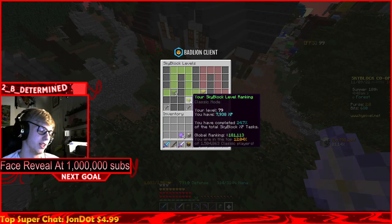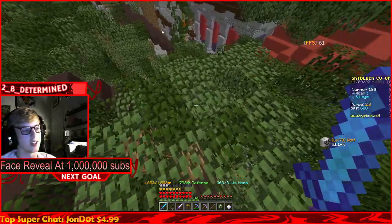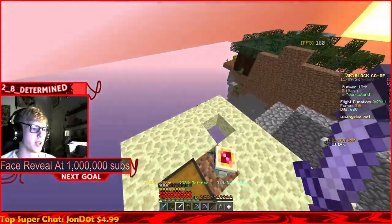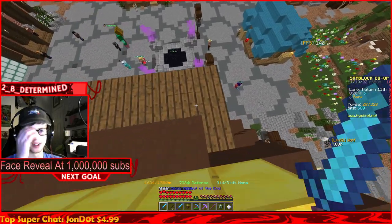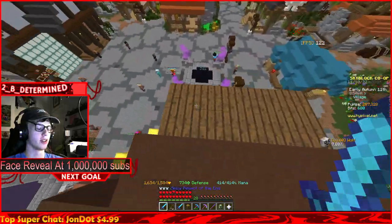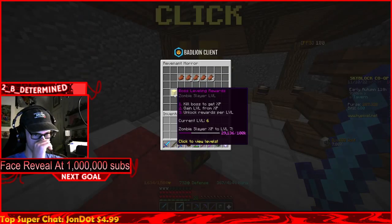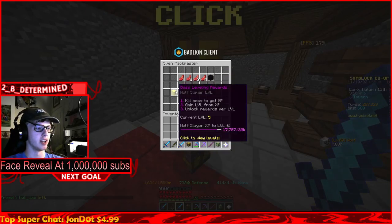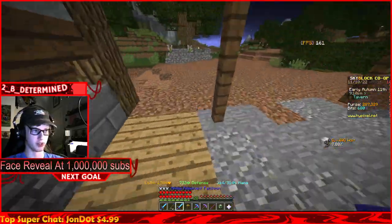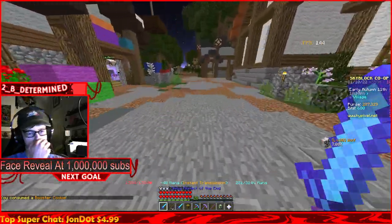We've completed almost a quarter of the total Skyblock XP tasks and we're only two months into the game. Tomorrow we will do our best to hit level 80 and get that uncommon name tag. We got a new minion slot today as well. We did a little off-camera grinding last night - just got about 5k zombie experience. Today we're going to focus on hitting level six in wolf slayer to get auto slayer unlocked. I only have 49 minutes left on my god potion.